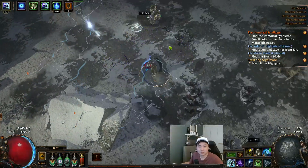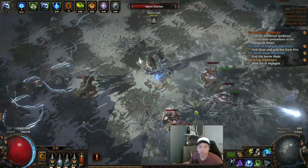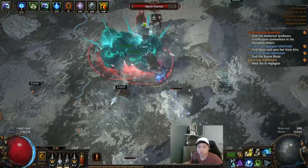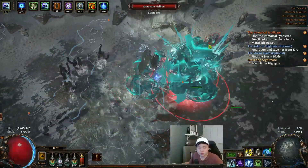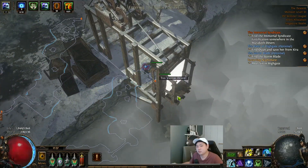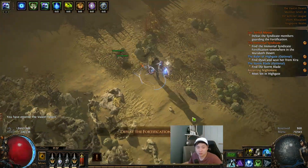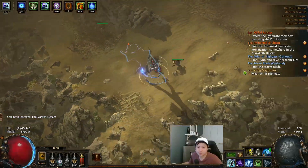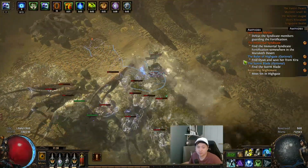This is where I died — those pesky rages are annoying. Next is the Vastiri Desert. Over here I will always skip to the bottom side and keep going right, because there's a side quest you actually need to find.